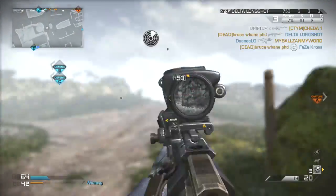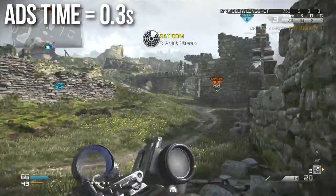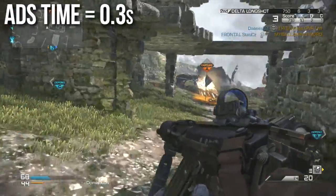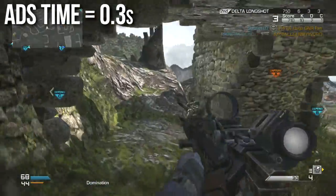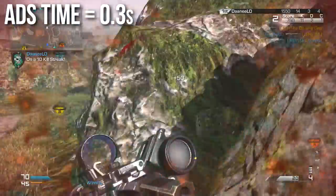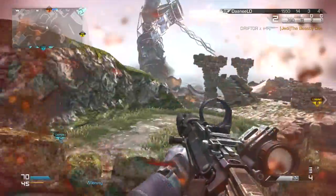Aim down sight time is standard for the assault rifle class at 0.3 seconds. This is actually a slower aim down sight time than previous Call of Duty games. There are no assault rifles that do faster or slower than that, so it's kind of an irrelevant statistic, but it is faster than light machine guns and slower than submachine guns when it comes to aiming down sights.